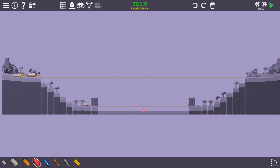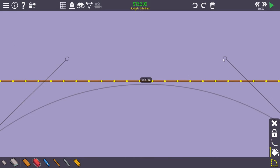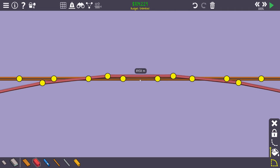Now we'll try to do the difficult part, which is the actual arc. The arc is made out of steel and will have three lines of steel connected through trusses. Let's start with the first one and then try to connect it to the actual road — something like this, let's see if it will work.